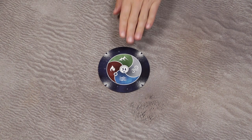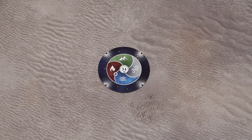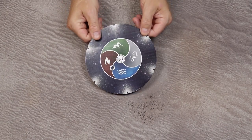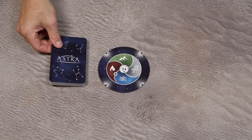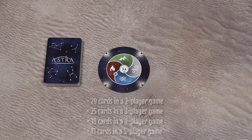To set the game up, select the sphere board based on the number of players. This is the sphere for a 3-player game, this one for a 4-player game, this one for a 5-player game, and so on. Then create a draw deck: shuffle all 48 constellation cards and, based on the number of players, draw the following number of cards from the deck.